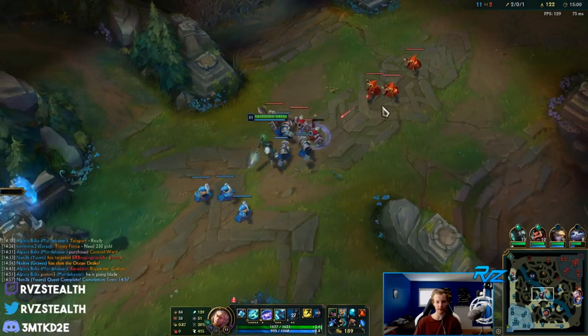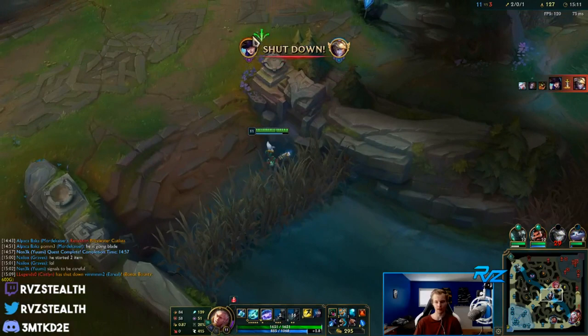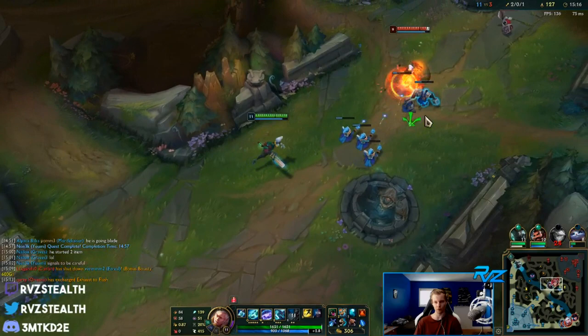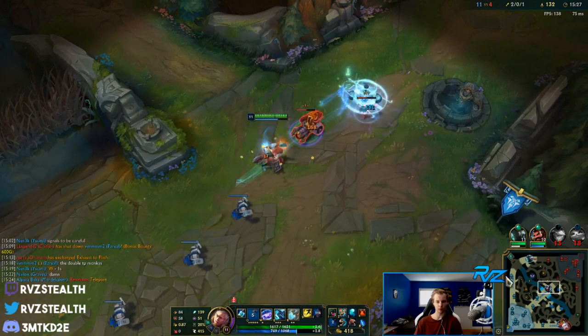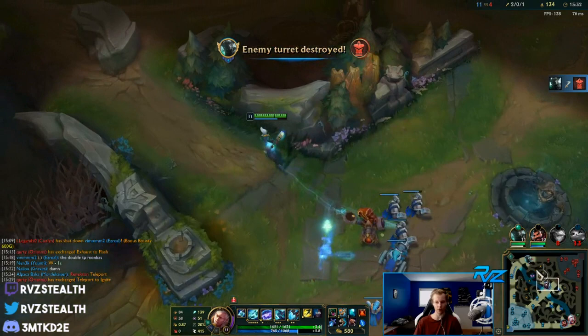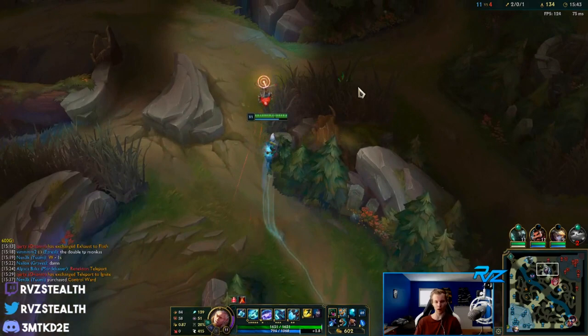Right now with bot tower down, the better play is for our bot lane to rotate and go for Rift Herald and play mid to top side. Them being bot right here is just inting - there's no reason to be bot. Go top, take top tower, go for Herald. This is a macro play that players in this elo struggle to realize they should be making. I could ping that out too - I should be communicating better and telling my bot lane to go top.